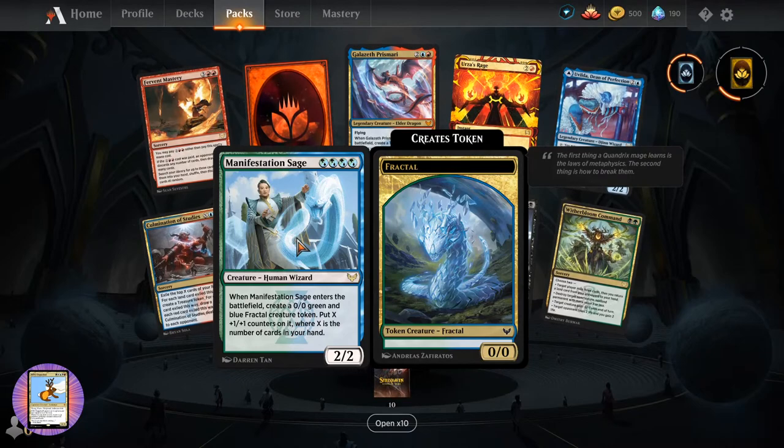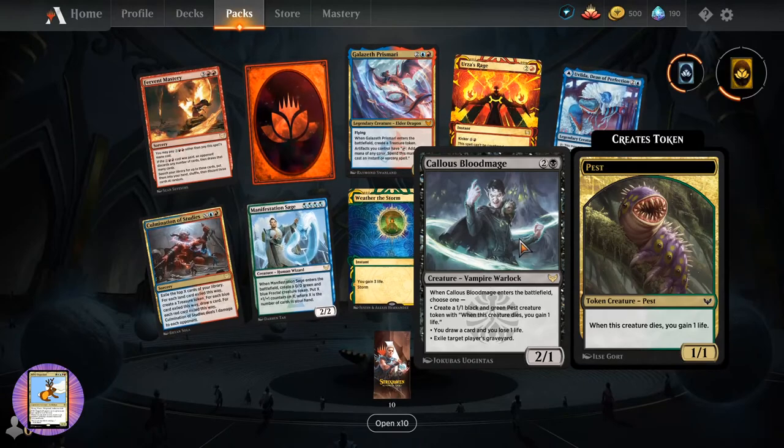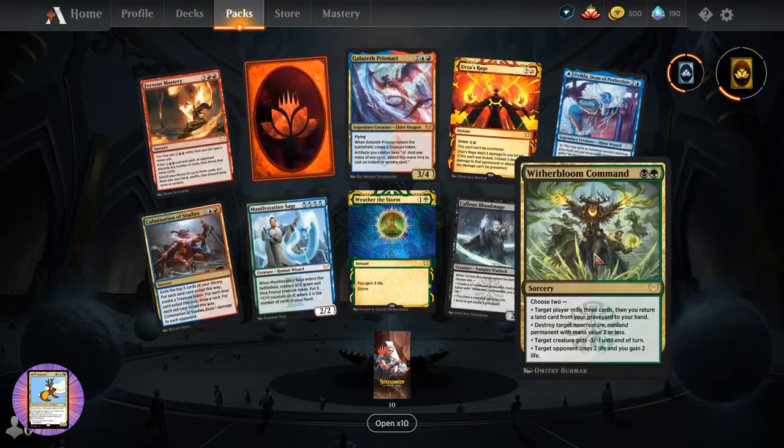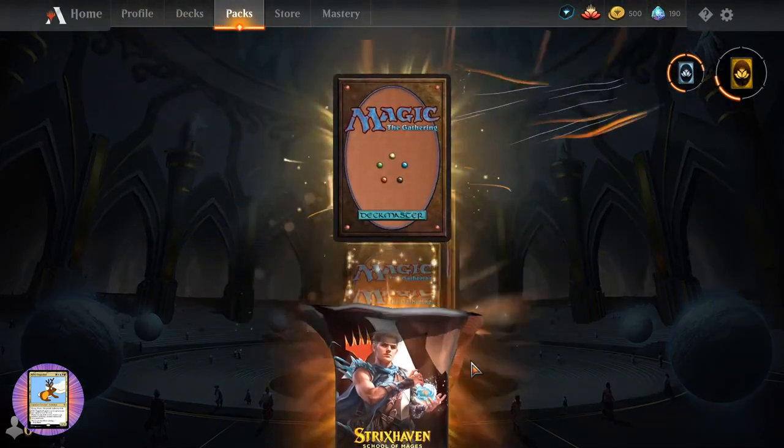Manifestation Sage - putting plus one plus one counters on fractals. Weather the Storm. Callous Bloodmage and his little pest there. Ten more packs to crack.